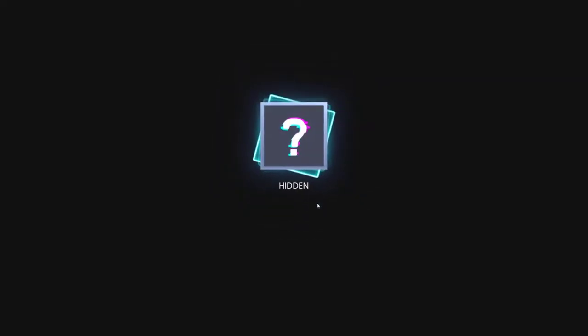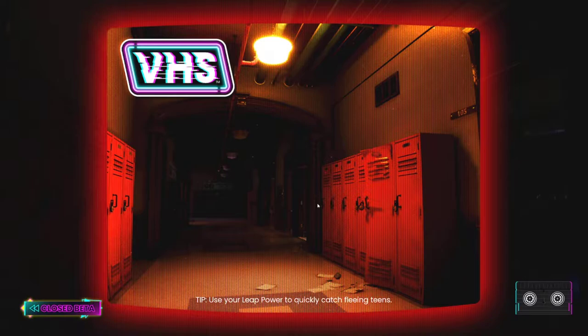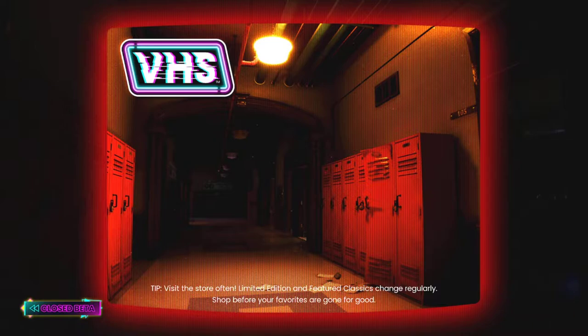If the monster gets hit by all four weapon types and damaged by each, he's killed and the match is over. My job is to kill all four survivors. As Wart, I'll be given a few different abilities: I can put armor on myself to tank damage, and if survivors attack me with a weapon too long, the weapon will break. I also have a sonar wave to see where people were a few seconds prior, and a quick pounce to jump on people — which I think is awesome.